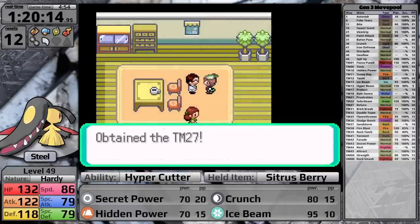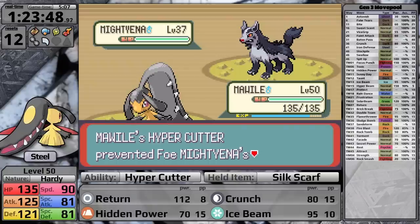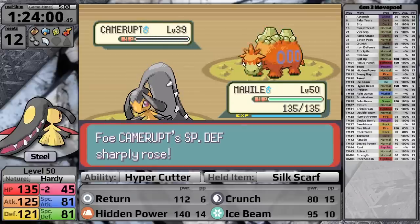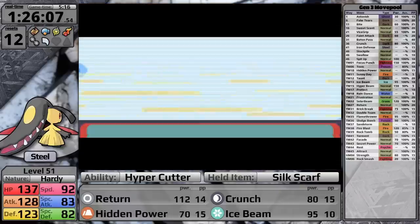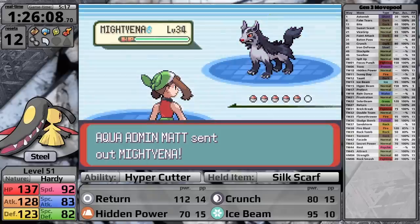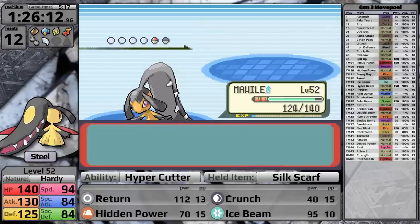In the Magma Hideout I face Maxie — the glories of Hypercutter preventing Mightyena's Intimidate. The Camerupt actually survives a Hidden Power at this level, maybe because I'm using the Silk Scarf to boost Return's damage. Either way the fight isn't particularly difficult and I take a first-attempt victory. Next I face Matt in the Team Aqua Hideout. His relaxed fit jeans remind me of my middle school days wearing baggy jeans and skate shoes. This fight's not very difficult either, but coming up next is one of the most difficult fights in the game: Tate and Liza.